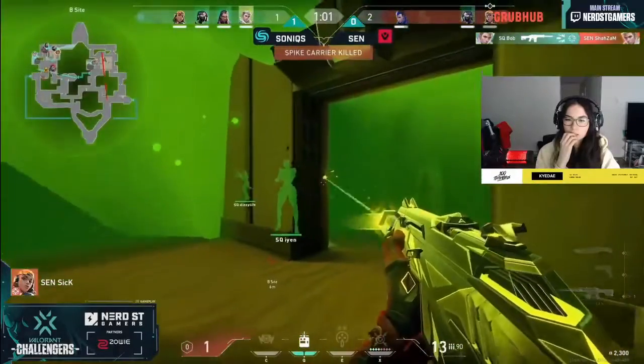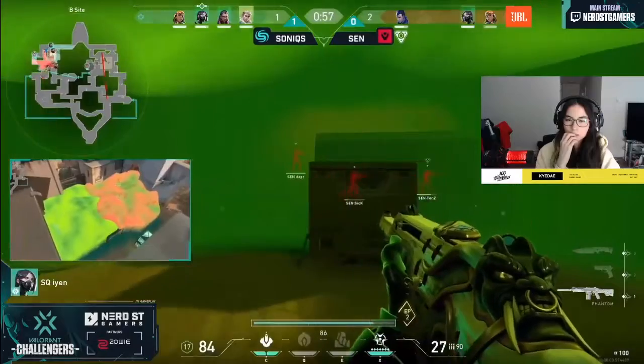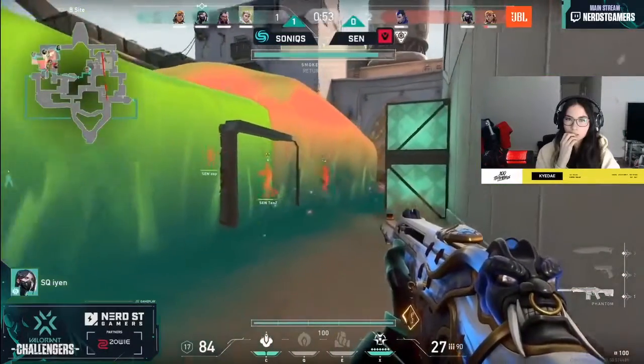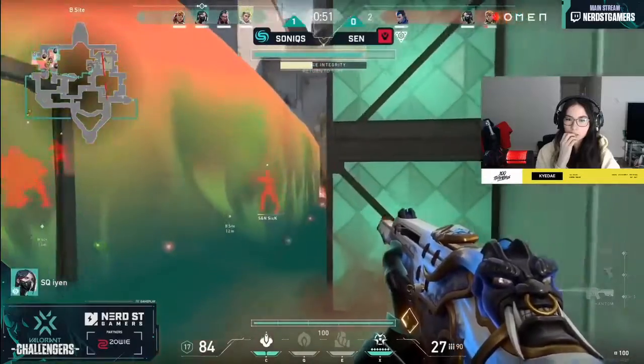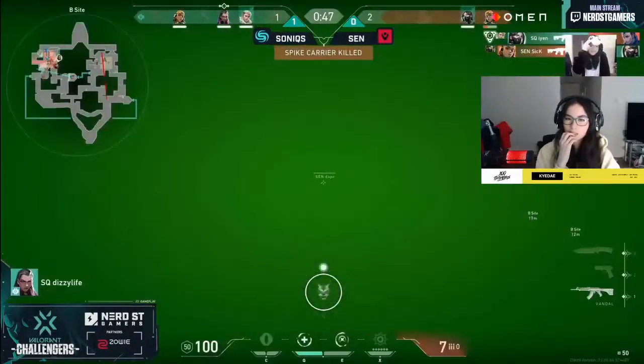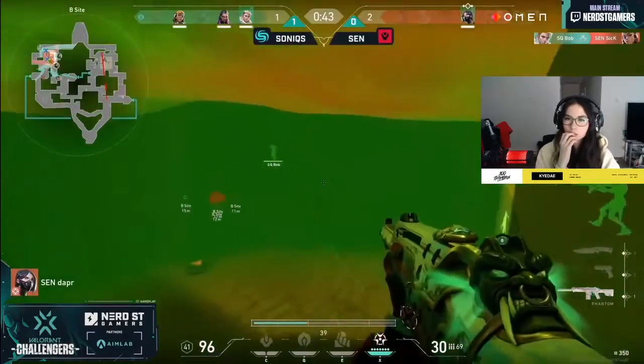Bob's still going to be able to get another one — yet another viper's pitch just to try to make their way in. Sick at one HP has to run away. It's a Venn diagram of util here on site — what on earth is going on? The spike is finally going down. Sick with another kill back, it's still a 1v3 — Sonics in a viper's pit.